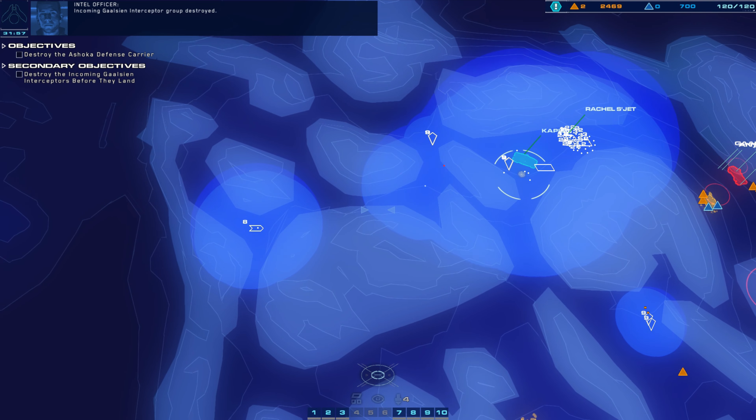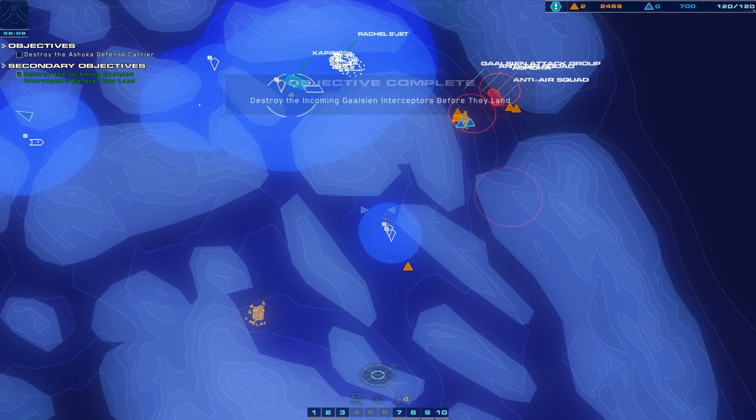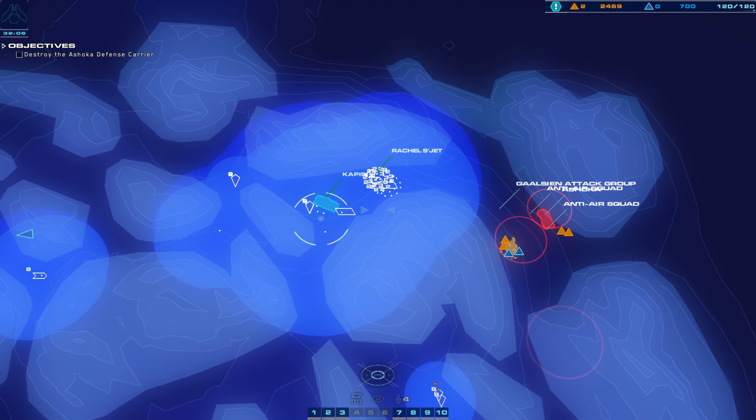Galician interceptor group ETA: 60 seconds. Deploy anti-aircraft assets to intercept them before they land on the Ashoka. Enemy railgun eliminated. Enemy railgun eliminated.